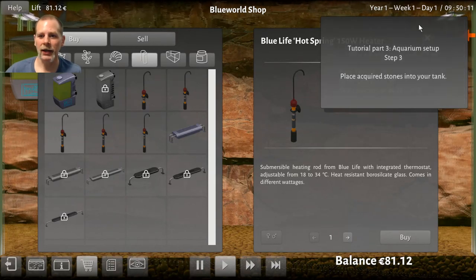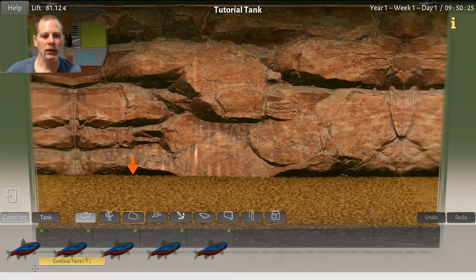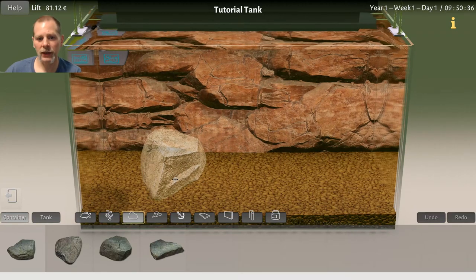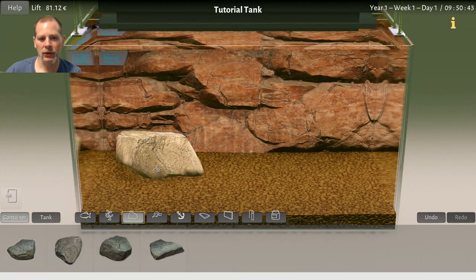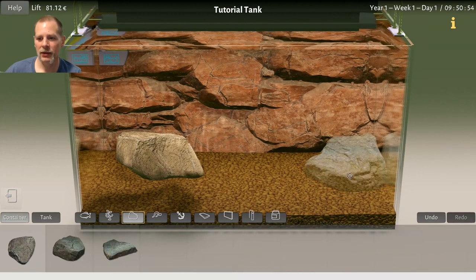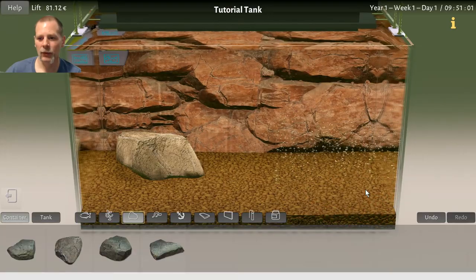We're going to place our stones into the tank. So let's close this window and go back to our tank. We'll put down our rocks — we can just place them in here. If you use the arrow keys you can turn them, and you can rotate them this way too. That's cool! So we've got some really big rocks — let's get this right up against the glass. You can move them around too.